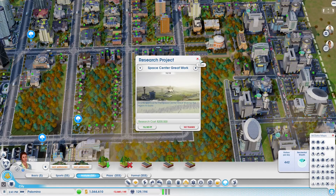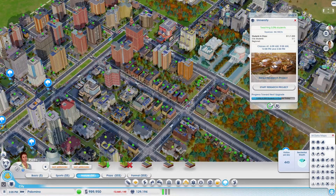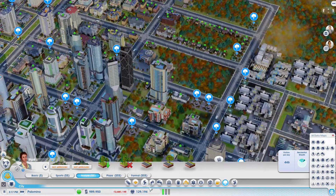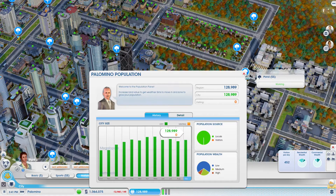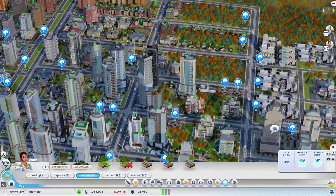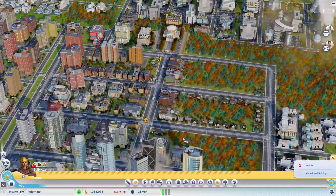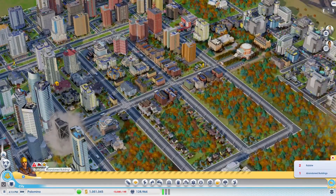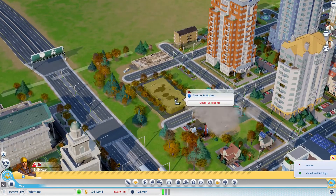A space center would be nice but let's hold off. Still need to upgrade — 130,000. We really need to increase though. I see an abandoned building right here, and rubble, and a building on fire — sheesh. This is starting to come together very nicely.